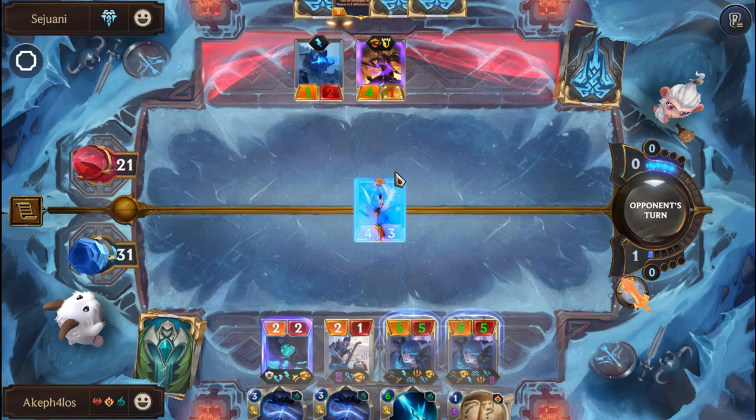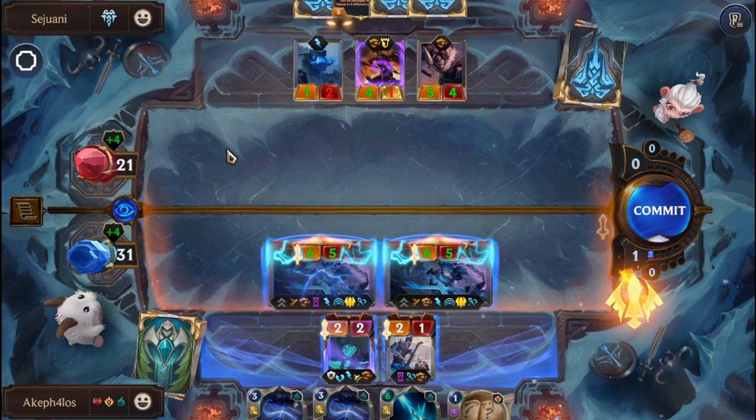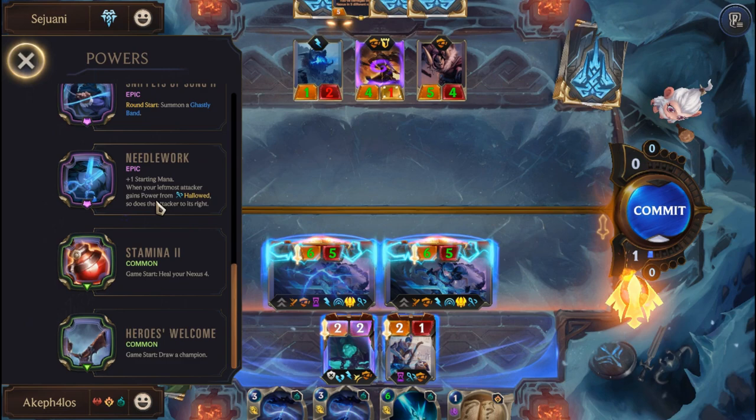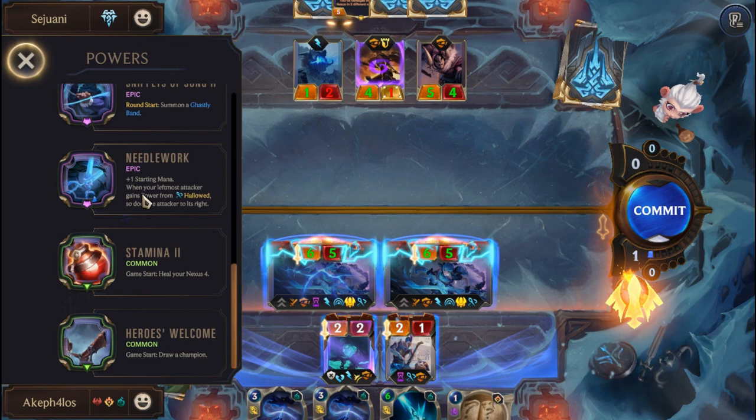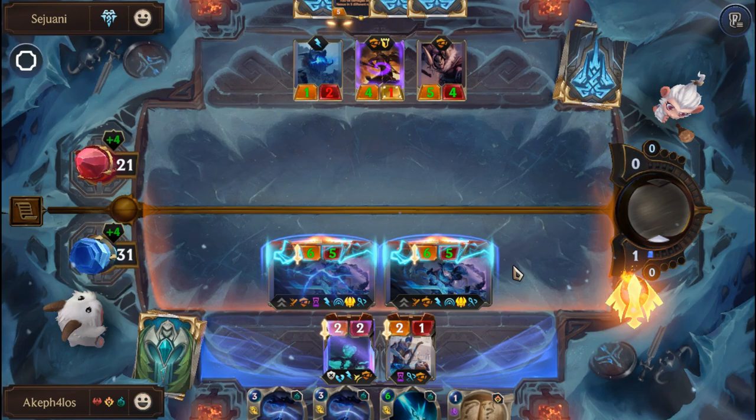This is great — the Hallowed will actually be really big here. We must remember that power: when your leftmost attacker gains power from Hallowed, so does the attacker to its right. That means this Gwen will probably get a Double Hallowed as well — that's definitely a really good thing. It definitely gets a Double Hallowed — amazing. We get some good damage here.